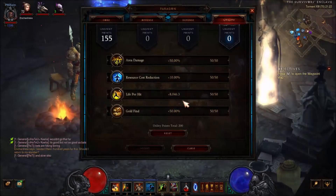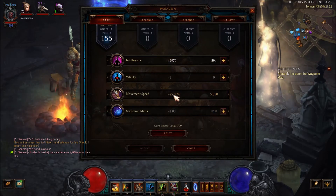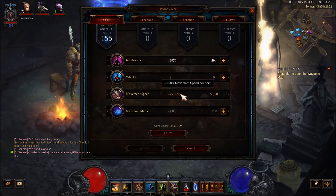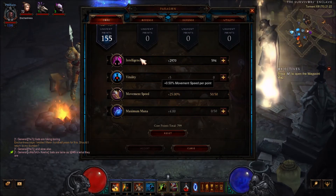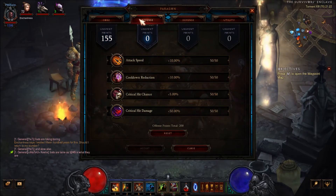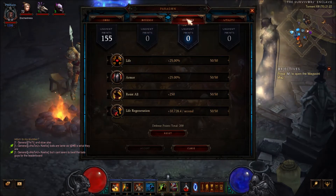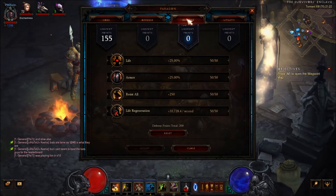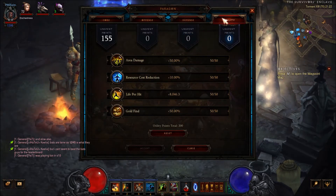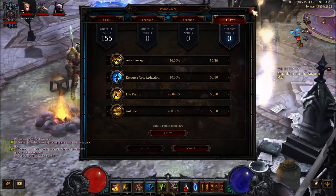For the paragon points, it's pretty obvious, but if you don't know: movement speed up to 25% in total, then the rest goes into Intelligence. For offense: critical chance, critical damage, attack speed, and cooldown reduction. For defense: armor, life, life regen. For utility: area damage, life per hit, and gold find.